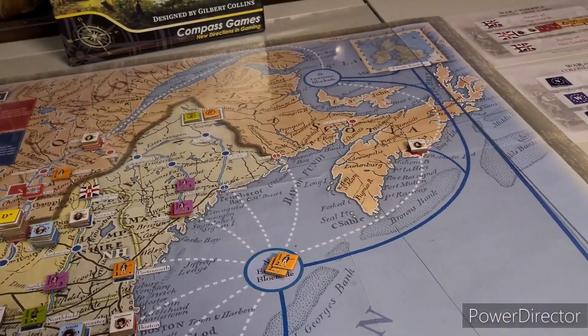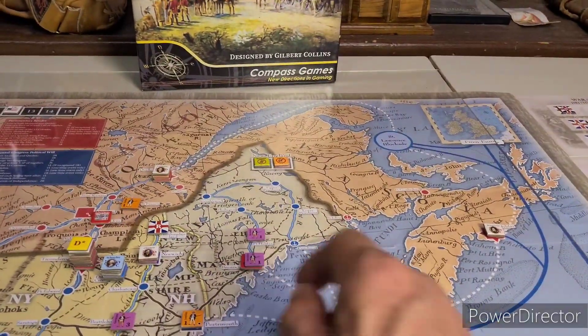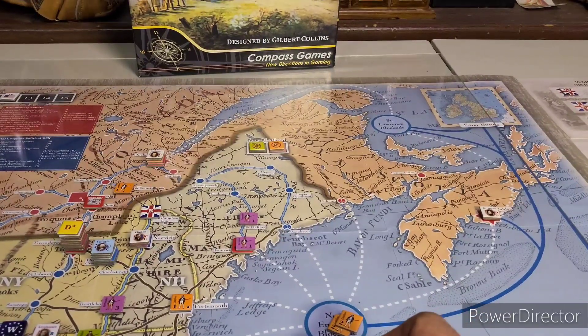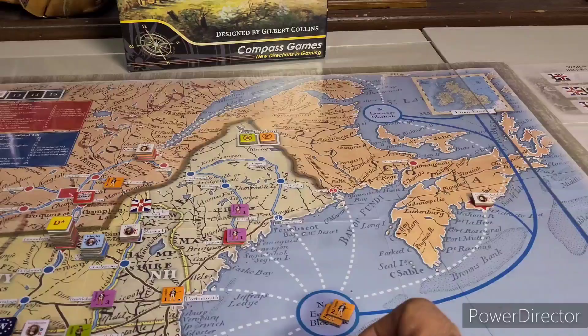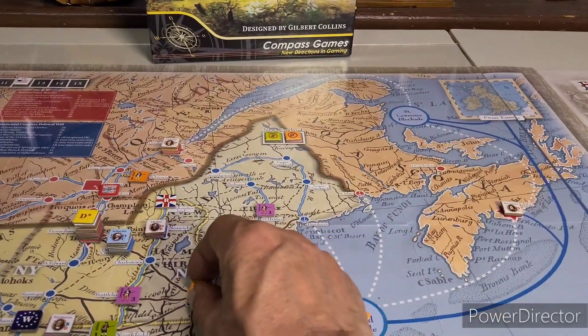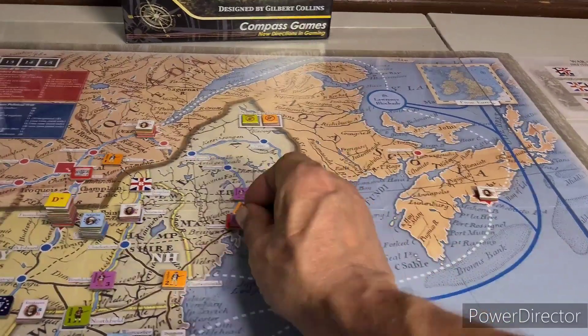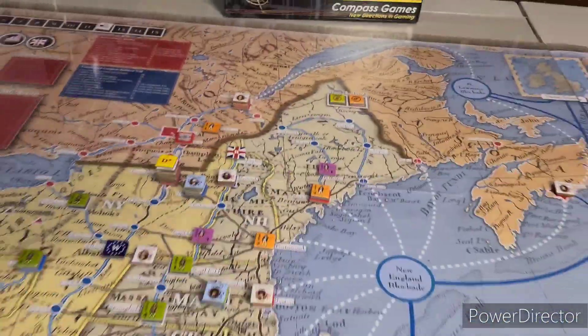Where would we like to put them though? Our boys up here, we were going to reinforce them and we cleaned out of the last action. I believe we'll reinforce Portsmouth with two, and Unity Loyalist to Brunswick. That's what we'll do on that.